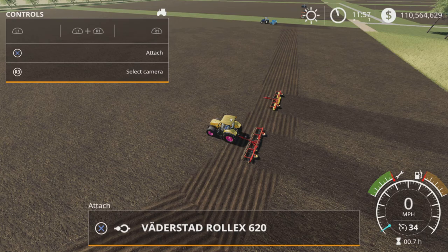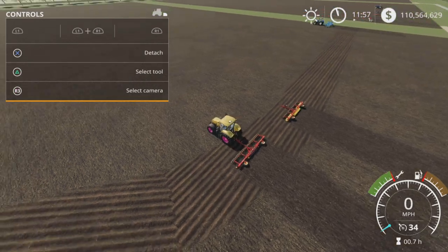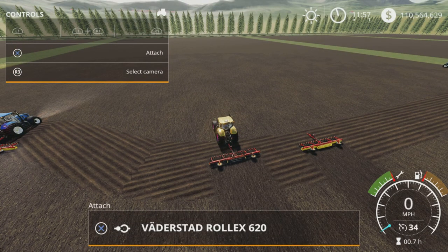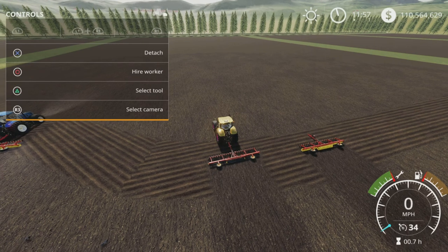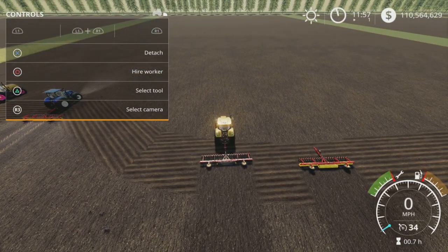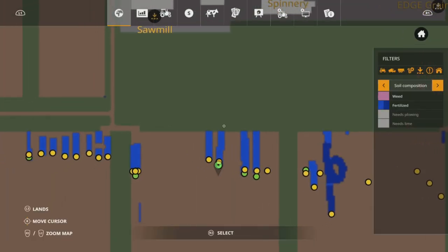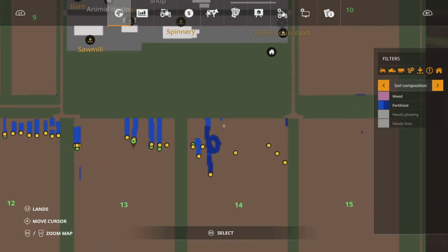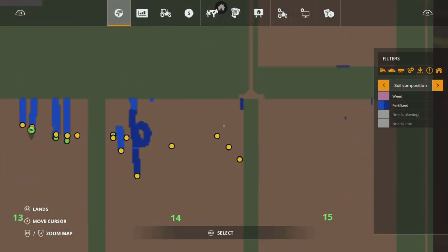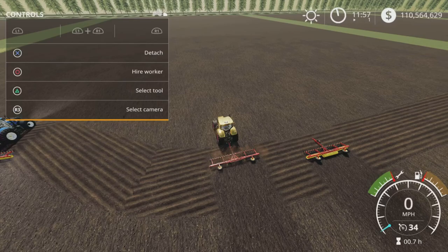This one is under fertilizers actually, but it says cultivator — this one is really confusing. It does cultivate, but it's a weeder in practice. The one before it was listed as a cultivator but is a weeder; this one is under fertilizers but is a cultivator. These also give you one state of fertilization.